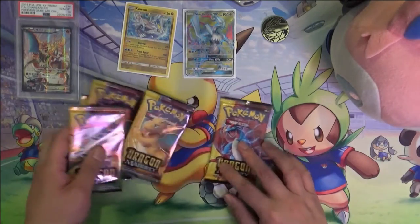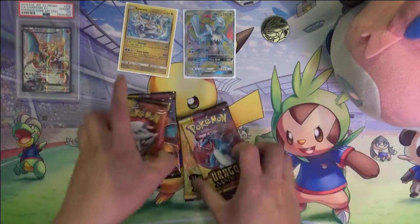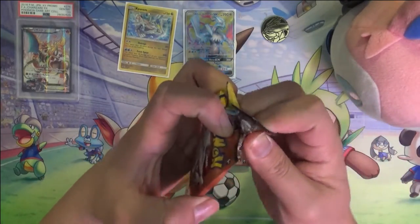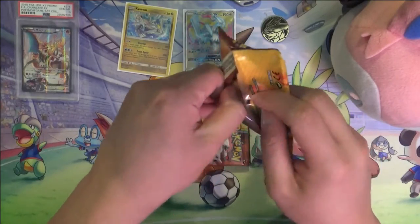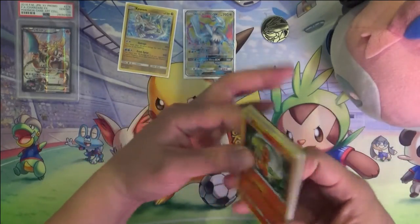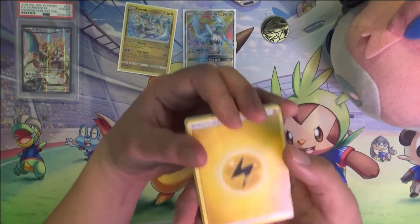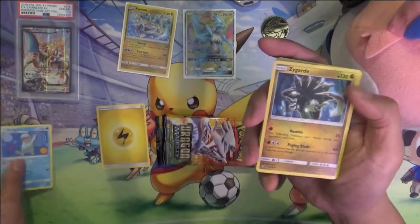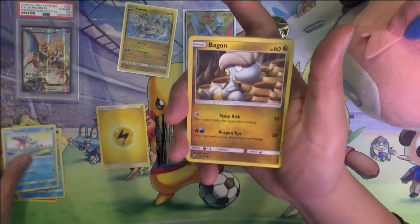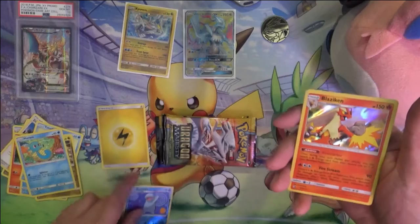We have five booster packs, let's start with the first one. Stuff we're still trying to hit — the thing I'm looking for most would be that reverse Charizard. Cards in this pack: Lightning Energy, Quagsire, Zygarde, Zinnia, Charmander, Wishiwashi, Togepi, Bagon, Horsea, Reverse Quagsire, and then a Holo Blaziken.